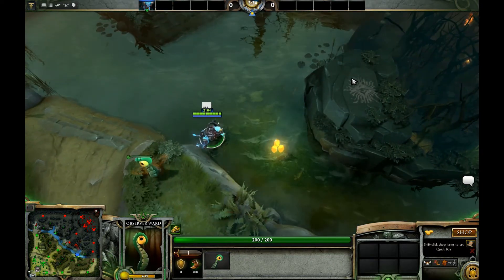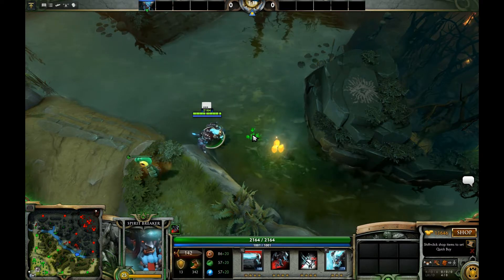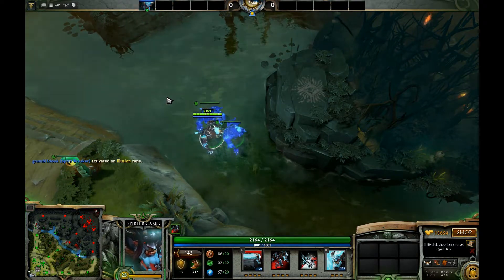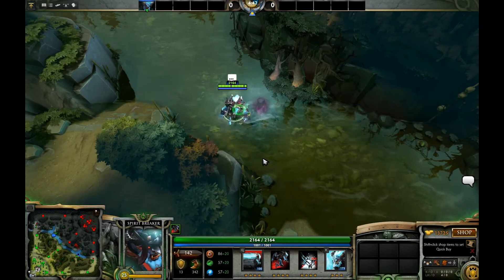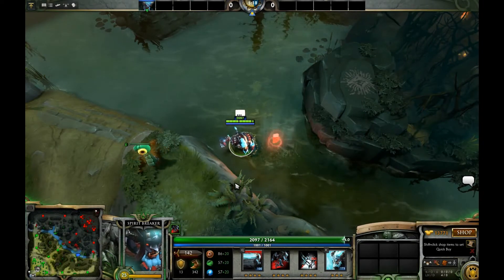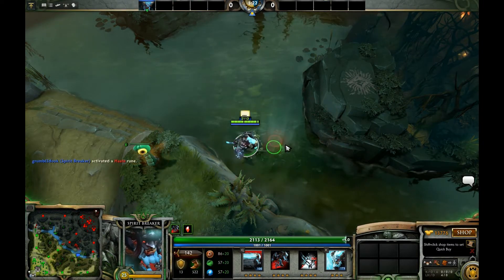There are various different runes and they do various different things, so I'm going to cut together some footage so you can see them all in action. This one here is an illusion rune, which does this. Then we have the invisibility rune, which does this. The haste rune is really fun on this hero because the faster you're going, the more damage you do.